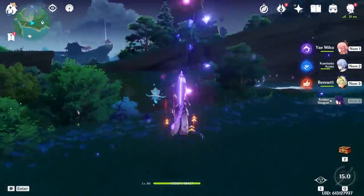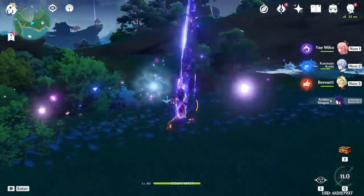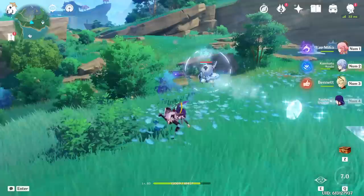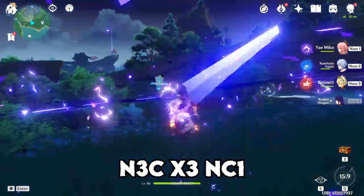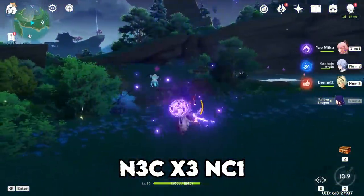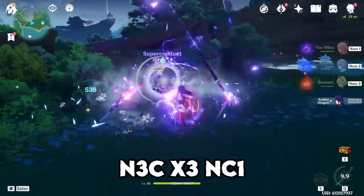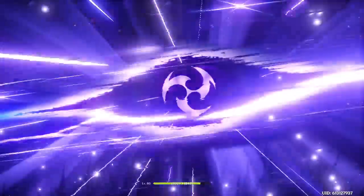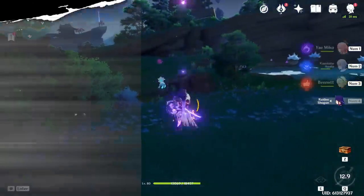Raiden Shogun has an insane amount of combos at her disposal, and they change depending on whether you have attack speed or not. If you want a tried-and-true combo that's very easy to do and repeat once you've got the muscle memory down, you can't go wrong with N3C × 3 into N1C. You get the benefit of multiple charge attacks with insane AoE, plus the charge attack at the very end artificially increases the duration of Raiden's burst by just a little bit.